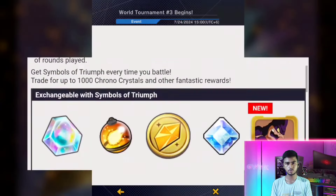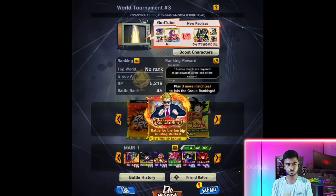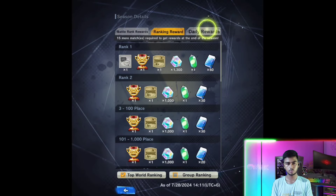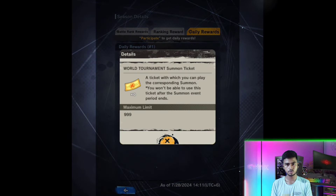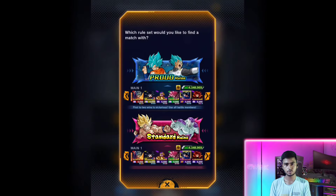First I will show you how to get summon tickets. You need to play PvP to get summon tickets — choose either standard rules or proud rules. You can see here that you can take three tickets per day, and if you have 10 tickets you can summon once. You can summon a total of five times on the World Tournament banner.